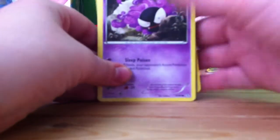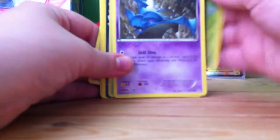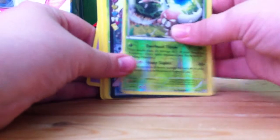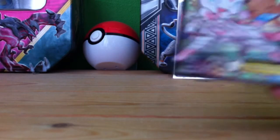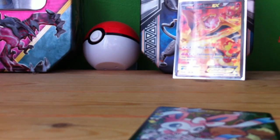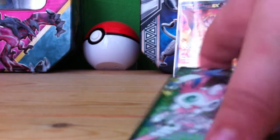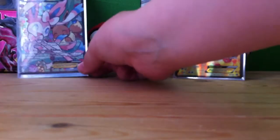Let's get three from the back — I don't know the code trick. Snorunt, Clement, Shauna, Gastly, Energy, Tangela, Zubat, Pinsir, and a Sylveon EX Full Art! Yo, that looks sick. Already off to a great start — Venusaur actually coming through with a good pull.